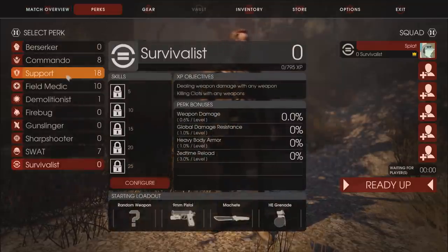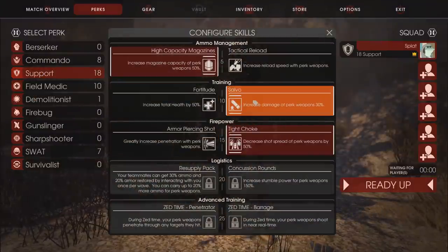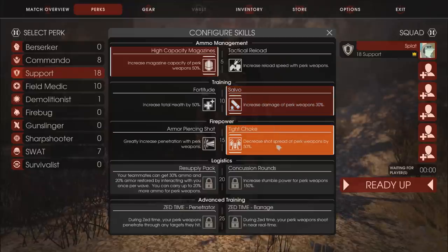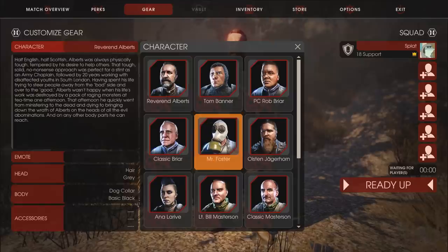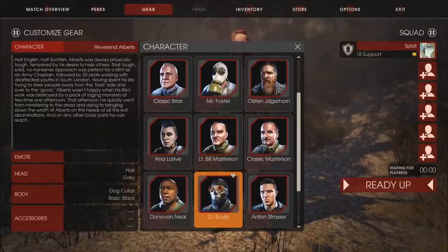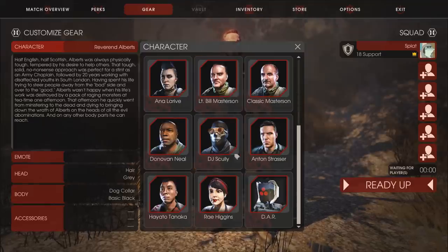I need to select my perks real fast. I'm going to be playing Support since that's my best class. I've got high-capacity magazines, damage increased, and decreased shot spread on my shotguns. You can also customize your character and make them look like whatever you want. A lot of these guys are iconic — people like DJ Scully were in the first game and stood out. They got played a lot.